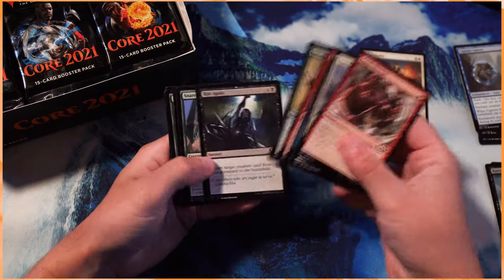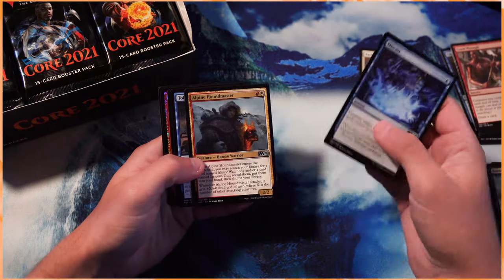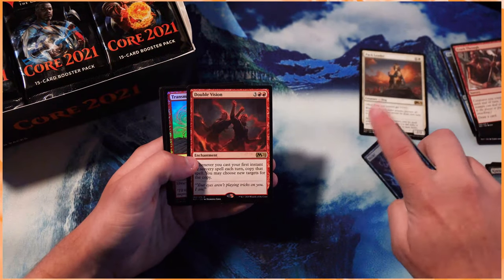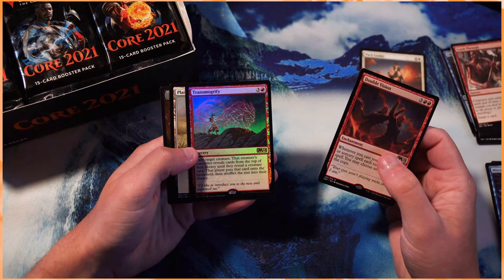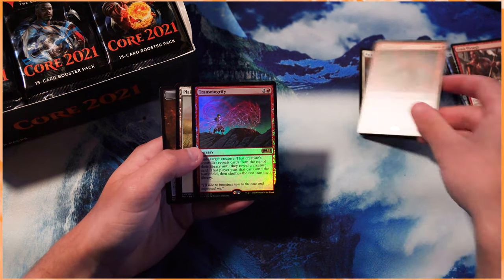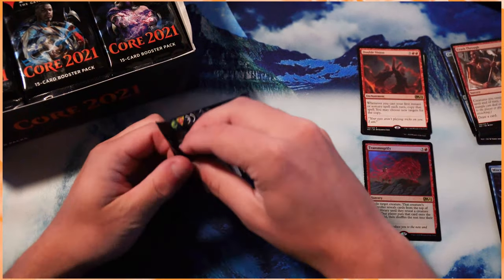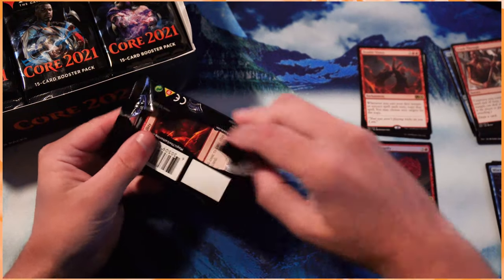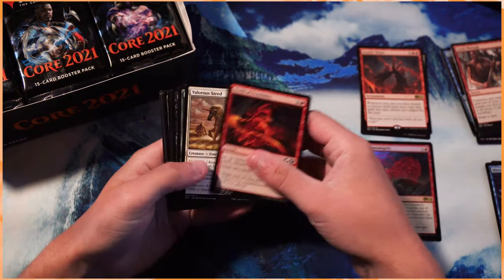I'm hoping to play some cat-dog decks in the near future. Hopefully we can. Let's see if we get Double Vision — I absolutely love Double Vision. And a Foil Transmography. This is actually really interesting — that was actually the first Foil Rare that I got in the first box. I'm not exactly sure what that means for the pack correlation there, but that's kind of interesting.